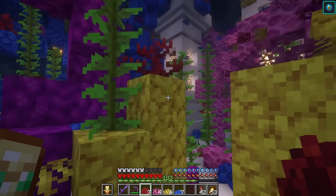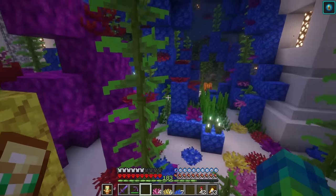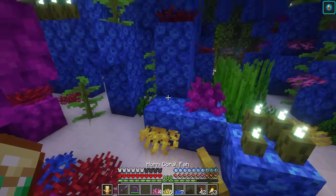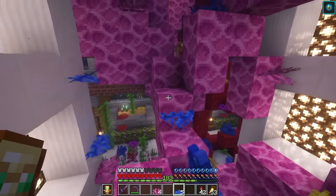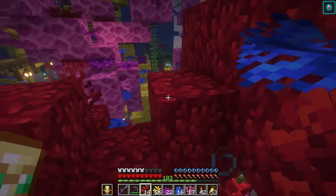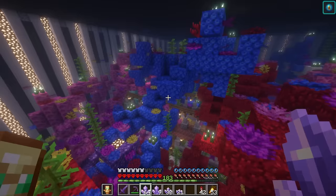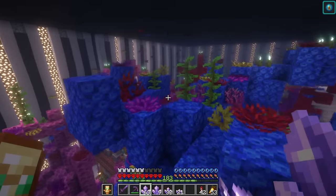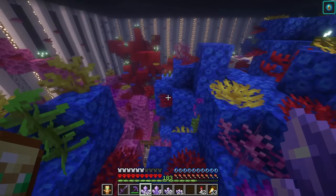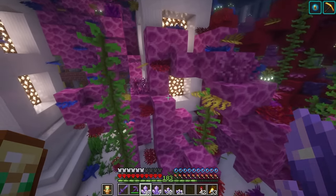Swimming around looking for a couple spots where the colors could contrast — like we could put the red on the pink and the yellow, get the yellow over here on some of the blue parts, some of the blue parts over here on the pink coral. I think actually all of the spiked coral looks pretty good even when it's red on red or yellow on yellow. Now we can swim around and start spamming some of these amethyst clusters — these are always gonna make the coral reef look just a little bit nicer.